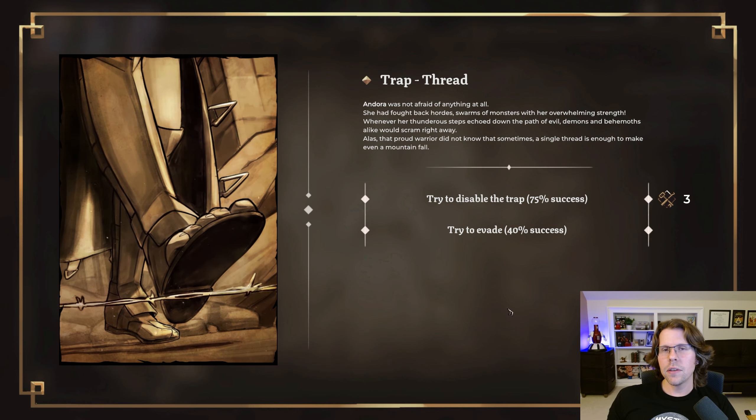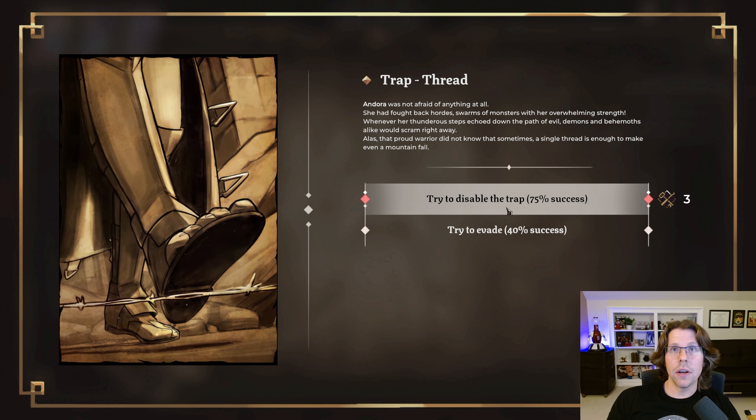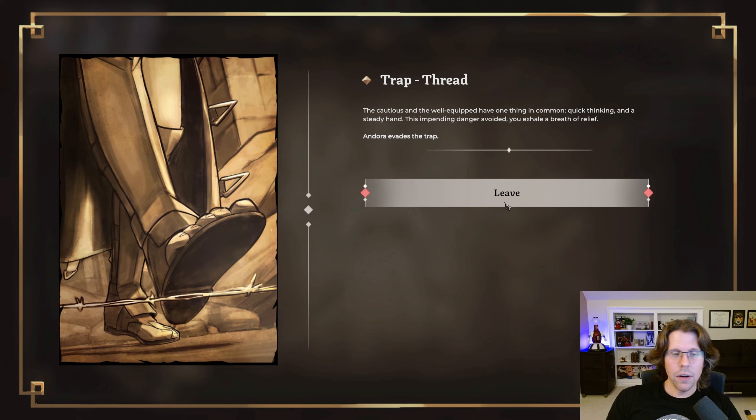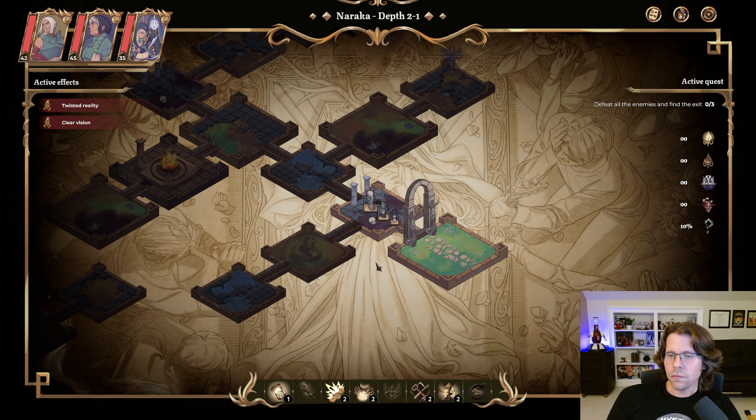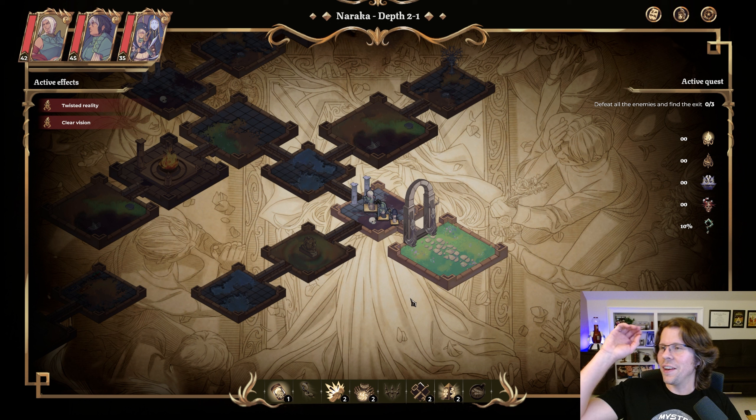With most of these dungeon nodes, there are events that occur. I just evaded a trap — that's good. Down here I have a little inventory, and you can use these trap disarming kits to disarm traps. There's a little typo there; there's actually a warning that there will be some typos. The developers, I believe, are from Italy, so English is actually quite good — just a few typos. There are typos in every game I've ever played, really.